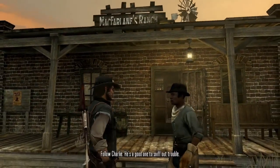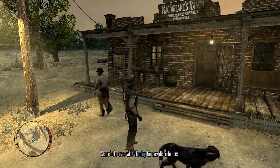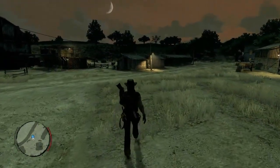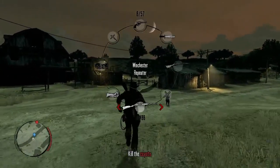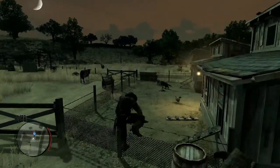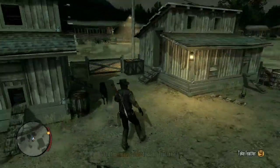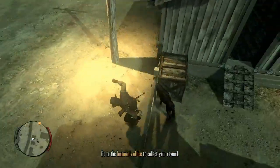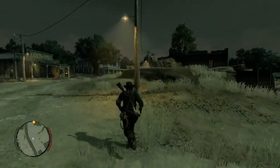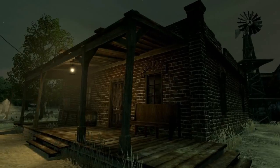You'll have to follow the dog throughout the night. It took a couple of minutes for my dog to find anything, but when your dog does find something you'll have to deal with it — things like ranchers, kill wildlife, or gangs sometimes. If it's a fight between people, you can lasso them and get some extra cash at the end. I just killed a coyote that was trying to eat the chickens. Then you return to the foreman's office and you're done. That is scrap two.